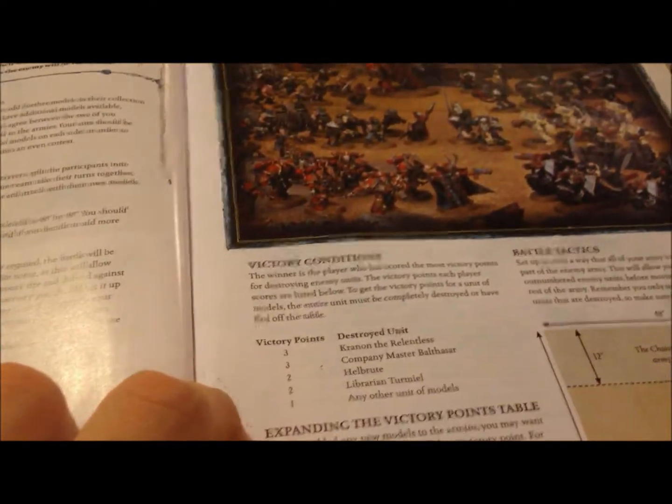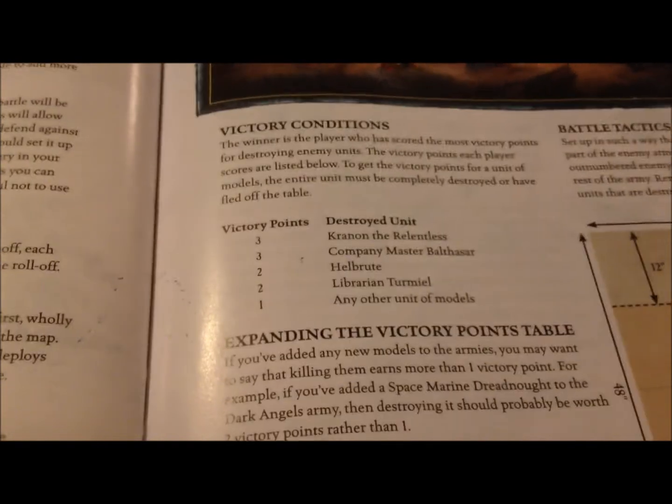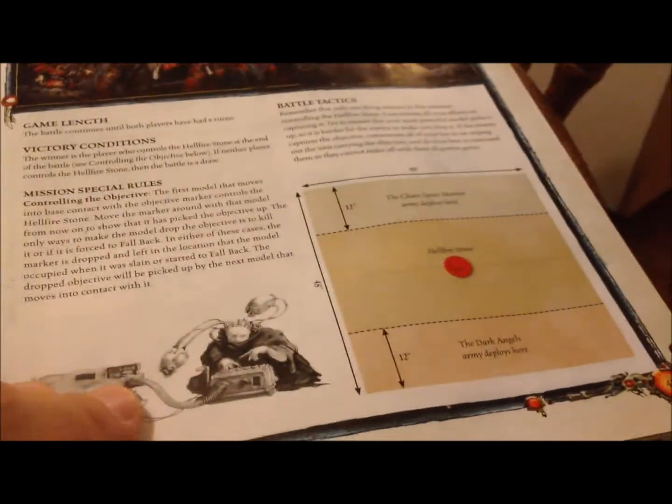They are talking about the librarian and reserves here. And here is the Firefight - one of the final missions. This is where victory points kick in, I guess. They talk about victory points and deployment. Something really missed out though - I don't think the points are balanced. The Dark Angels have a lot more points. I haven't really read about this yet, but I know it's some kind of objective.